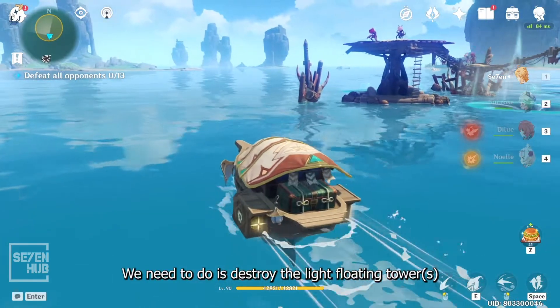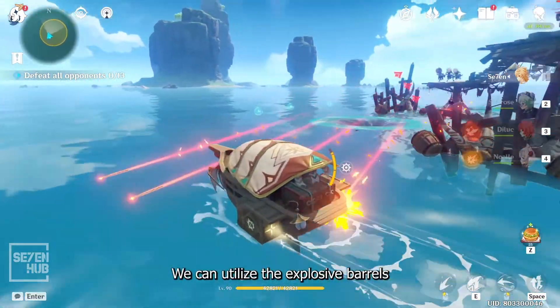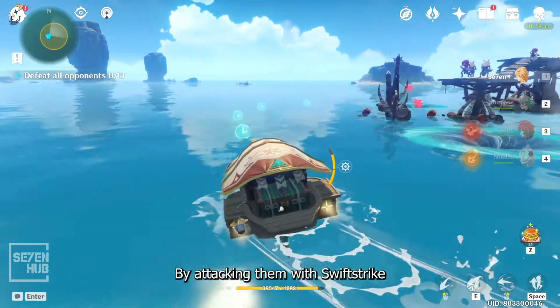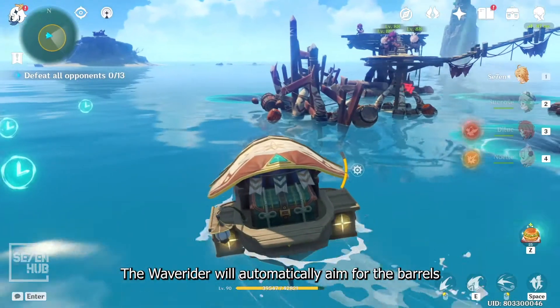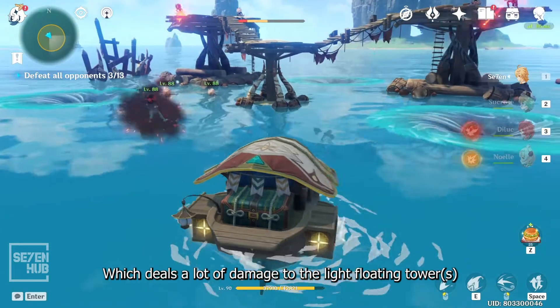First, we need to destroy the light floating tower. We can utilize the explosive barrels by attacking them with sweep strike. The wave rider will automatically aim for the barrels, which deals a lot of damage to the light floating tower.